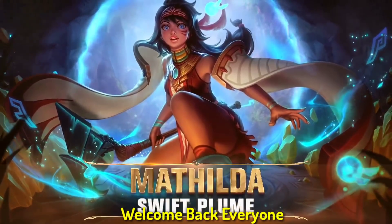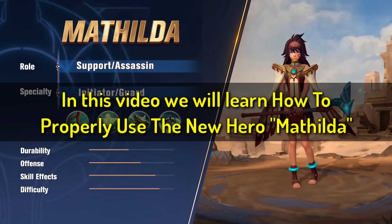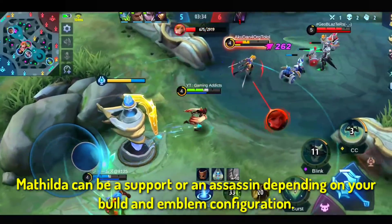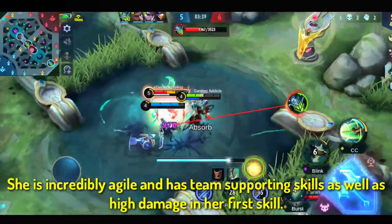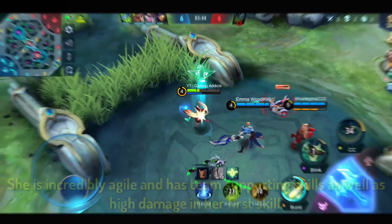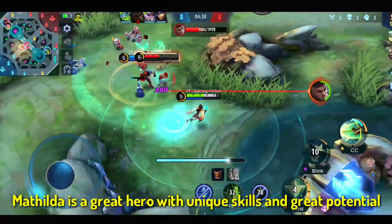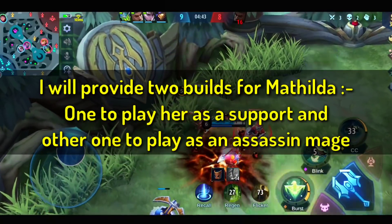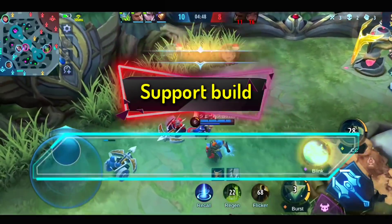Welcome back guys. In this video we will learn how to properly use the new hero Mathilda. Mathilda can be a support or an assassin depending on your build and emblem configuration. She is incredibly agile and has deep supporting skills as well as high damage in her first skill. Mathilda is a great hero with unique skills and great potential. I will provide two builds for Mathilda — one to play her as support and other to play as an assassin mage.